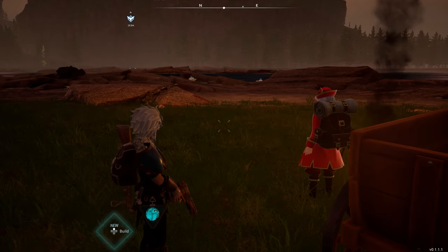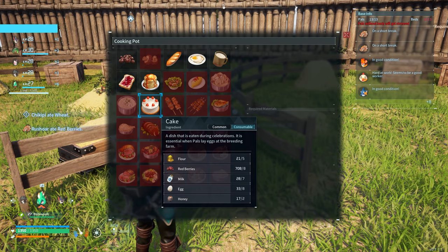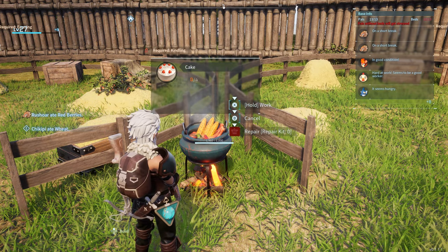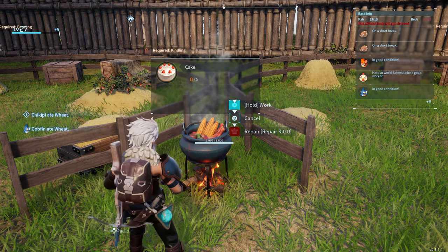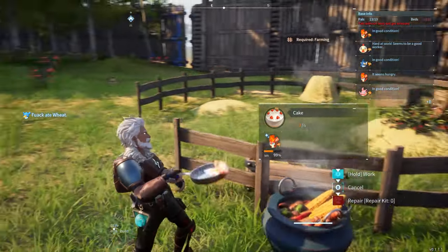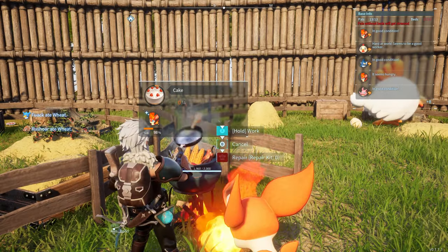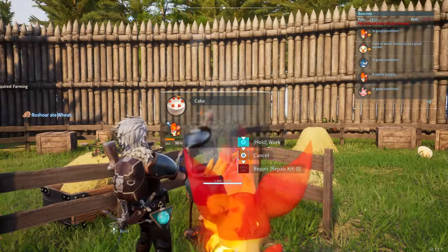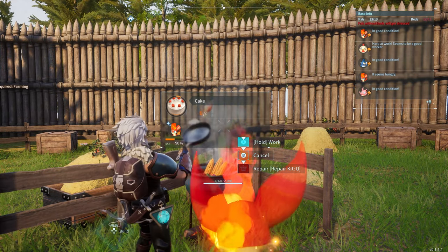I'm not sure if there's another way to get milk at this point in the game. Once you have all your ingredients, we would start making some cakes. I'm going to make the max amount. The cake takes a long time to make, so I suggest getting a fire pal to manually do this for you — even with me and my pal it's going very slow, so we'll be right back once the cake is done.